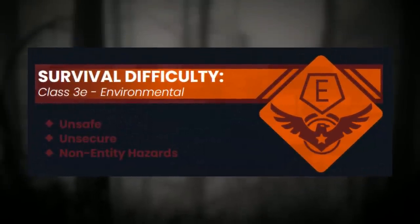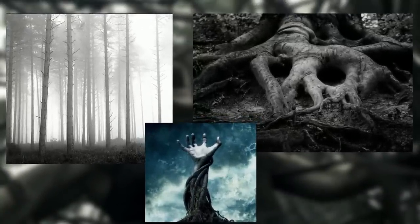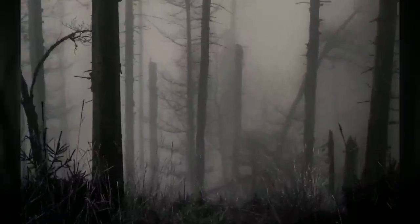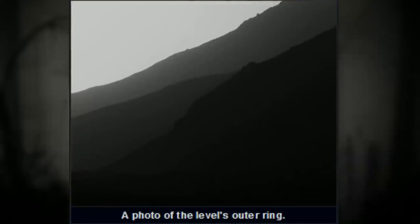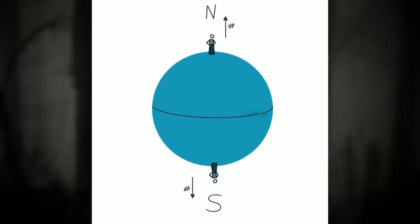Backrooms level 266 is classified as a class 3E environmental danger, and is unsafe and unsecure. Its main danger is not from entities but the environment itself. The level actually looks like a giant floating mass of roots and sticks and trees. The trees are really thin and they don't have any leaves on them, and the forest area is actually the center of the level. As you wander further down from that forest, the steeper and more decline the landscape gets — kind of like if you were standing on top of a giant ball and started to walk down the sides.